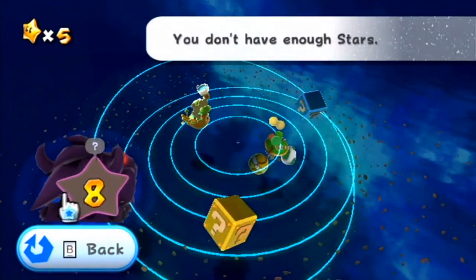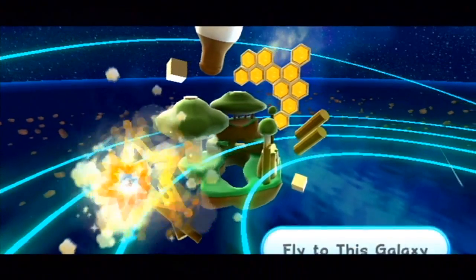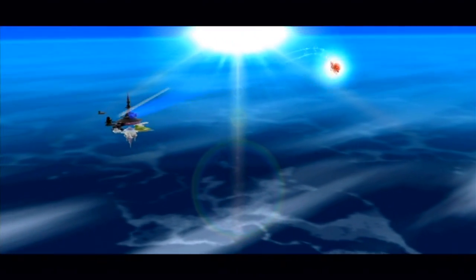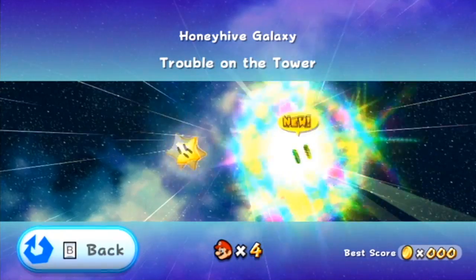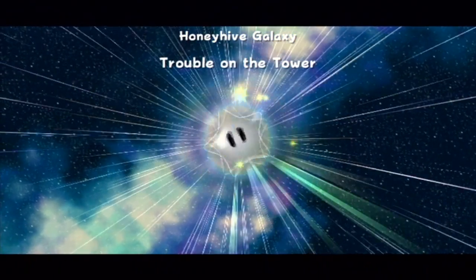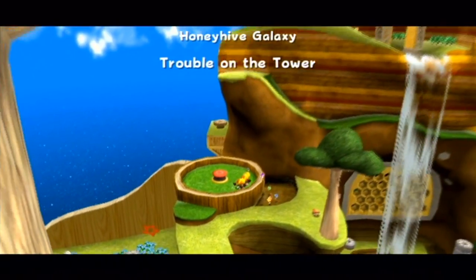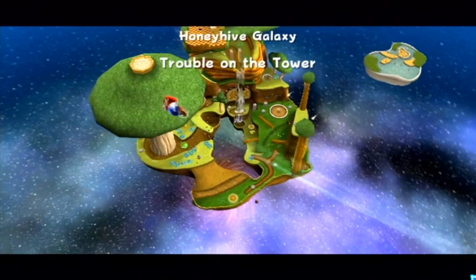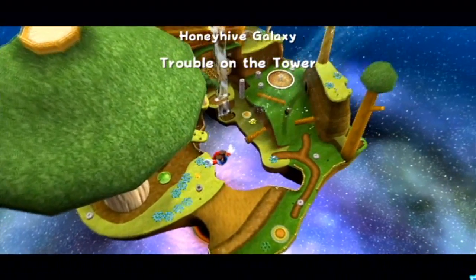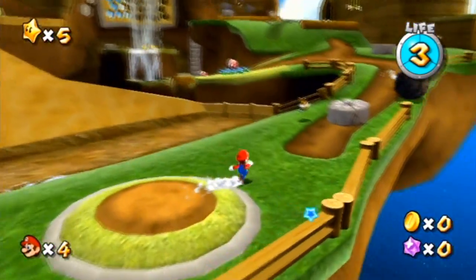Now let's see what's going on here. As you can see there's still an 8 one which we still have to get to. So let's just go ahead and fly to the Honey Hive Galaxy and hopefully collect 3 stars which will lead us to that ship. Now we are on the second one which says Trouble on the Tower. This should be a pretty exciting one and I'm very excited to get it going.